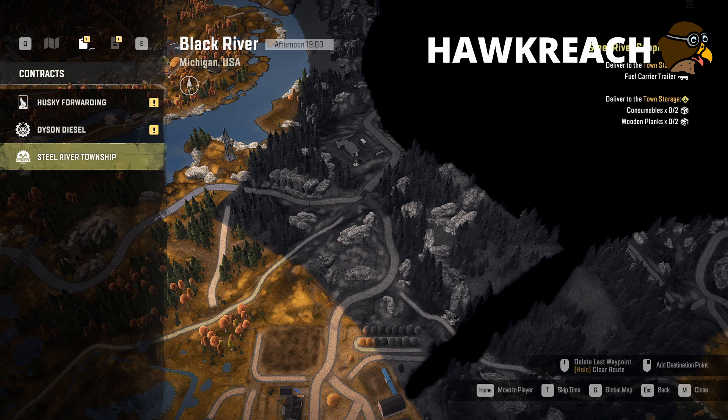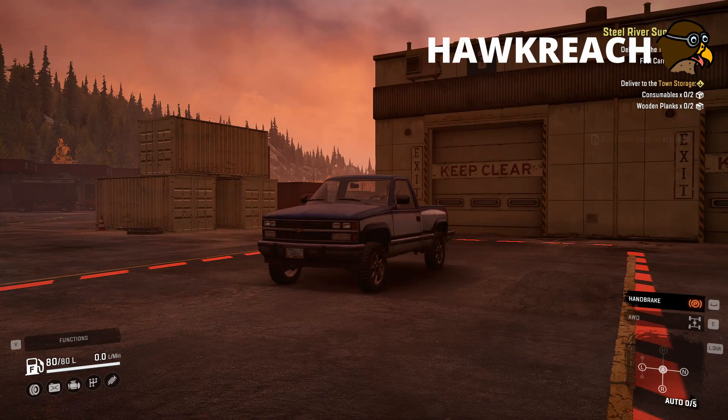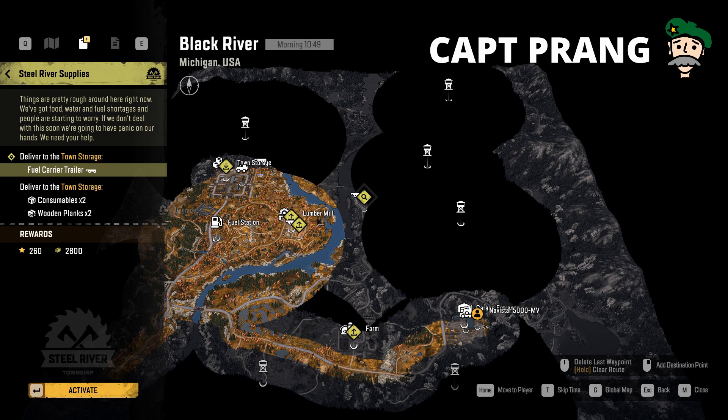I'm going to hippity hop back out of here. I've got the fuel carrier on the map — it's on the opposite bank from the lumber mill. So we're going to have to go and find it. What do you think it's going to be? Do you think it's going to be an articulated lorry, as we call them?